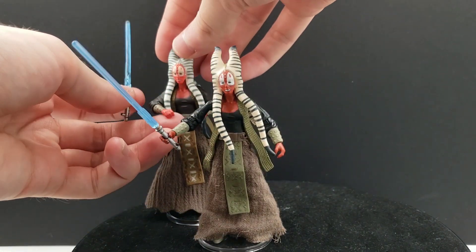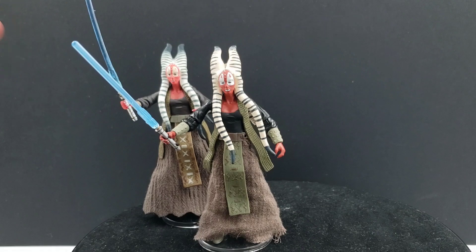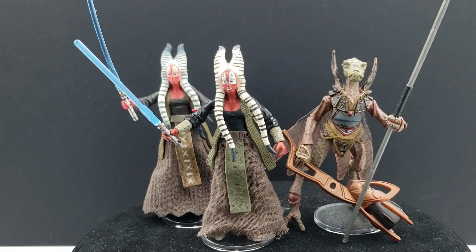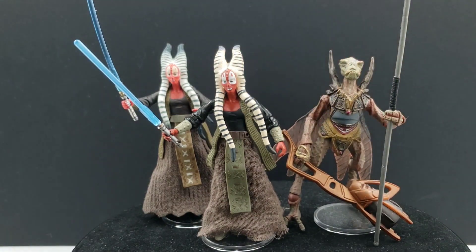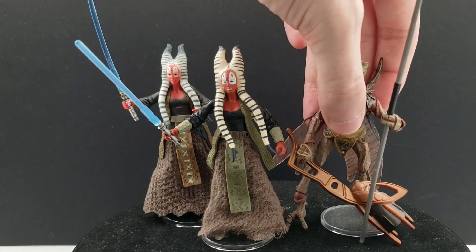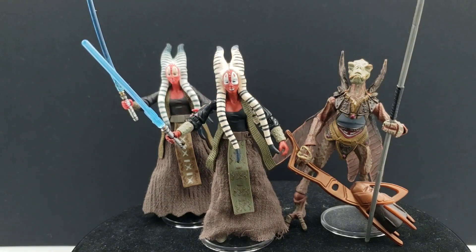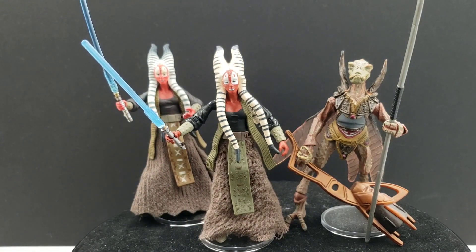That's pretty much all I can tell you about Shaak Ti from the Legacy Collection. Sun Fac will get his own video at some point, but they do look pretty good side by side. As far as I can tell, I pretty much have the complete pack anyway. A lot of the action figures in those two packs were repacks or retools, similar to Shaak Ti. But there were a few new ones, especially the more obscure Jedi, like the one that comes with Count Dooku — the one that throws Anakin the green saber while he's on top of the reek. That is one action figure I do hope to get at some point, but it's very expensive.